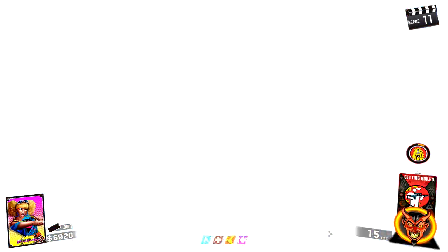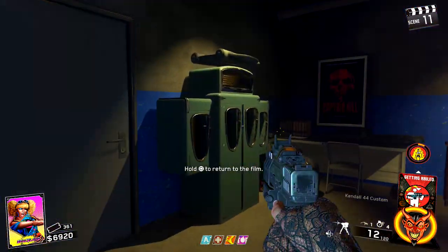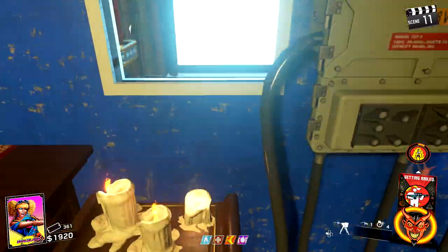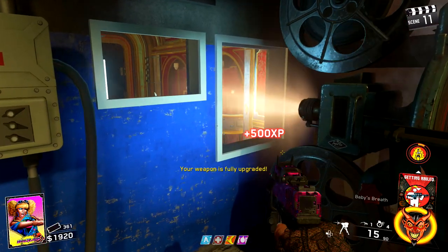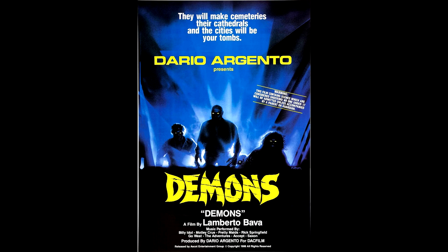If you go through the portal into the projection room, you can actually go into the theater, and you are literally inside of a movie at this point. The overall plot of being trapped in a movie or a movie coming to life isn't 100% original, but the way the theater looks and the way it plays out reminds the narrator a ton of the Dario Argento movie Demons — or better known as Demoni — an English-language Italian film that is off the wall crazy. He plays a little bit of the trailer to show the likenesses to the plot of Zombies in Spaceland.